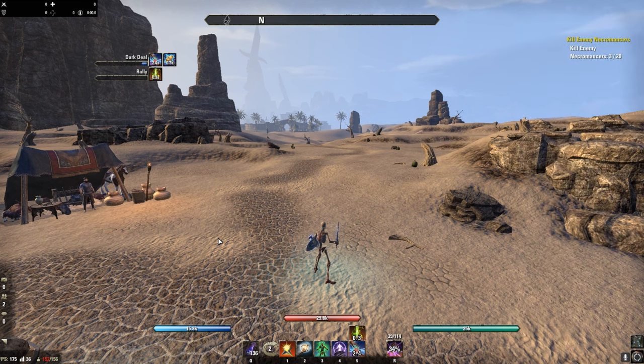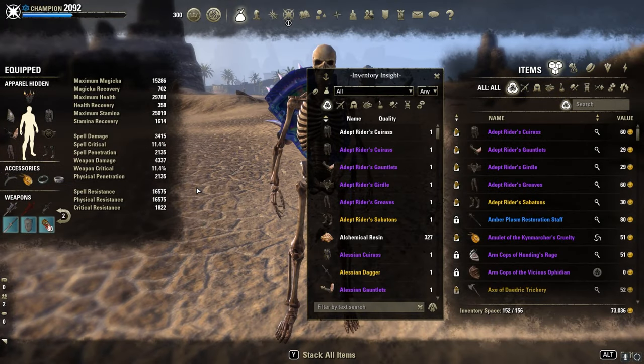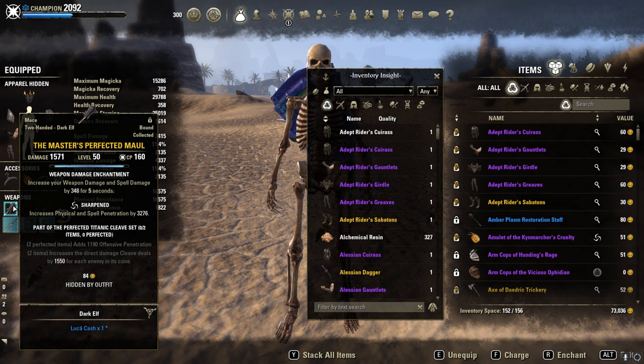Welcome back guys to another bomb build. I'm on my Stam Sorc this time with the exact same setup as my Stam Decay, just one change: instead of the Greatsword, I use a Maul of Exo Penetration in Sharpened.